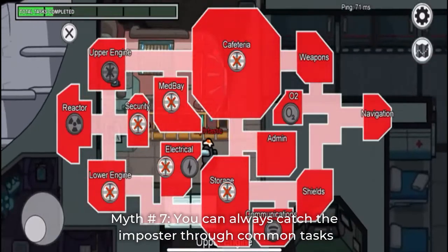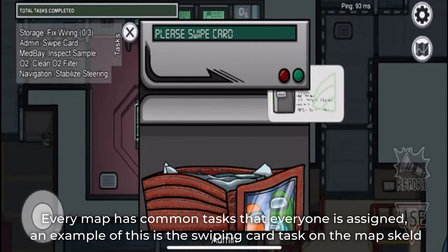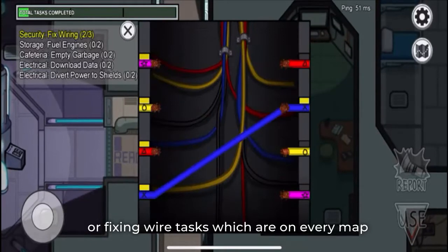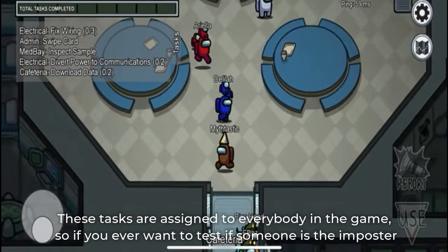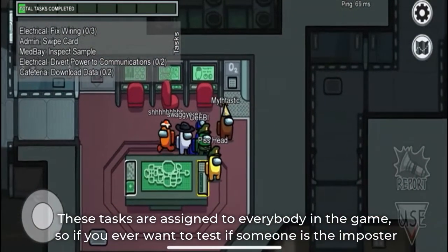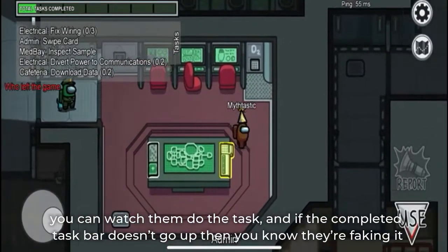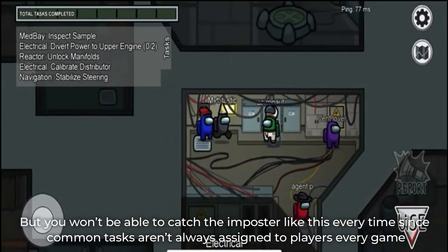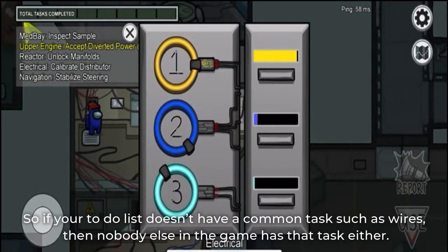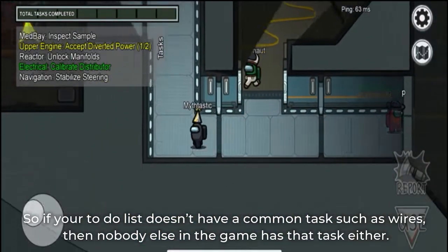Myth number 7: You can always catch the impostor through common tasks. Every map has common tasks that everyone is assigned. An example is the swiping card task on the Skeld map or fixing wire tasks which are on every map. These tasks are assigned to everybody in the game, so if you ever want to test if someone is the impostor, you can watch them do the task, and if the completed taskbar doesn't go up, then you know they're faking it. But you won't be able to catch the impostor like this every time, since common tasks aren't always assigned to players every game. So if your to-do list doesn't have a common task such as wires, then nobody else in the game has that task either.